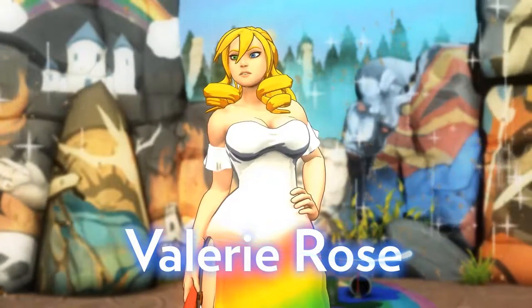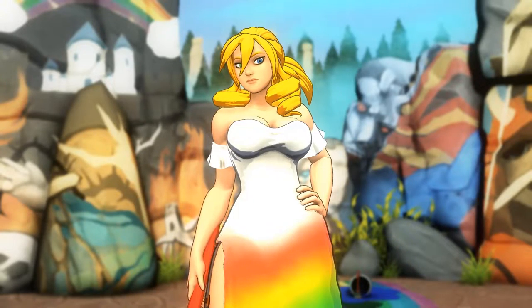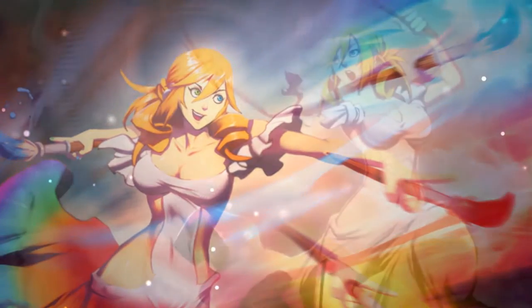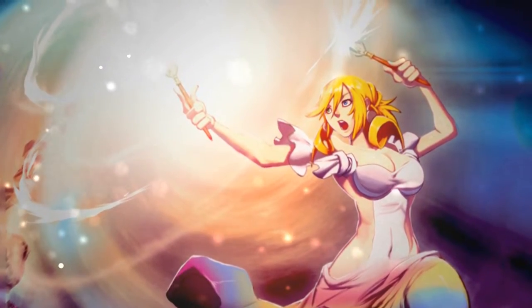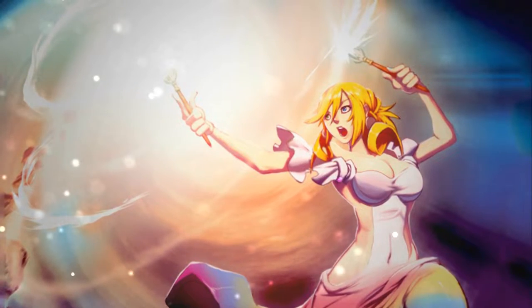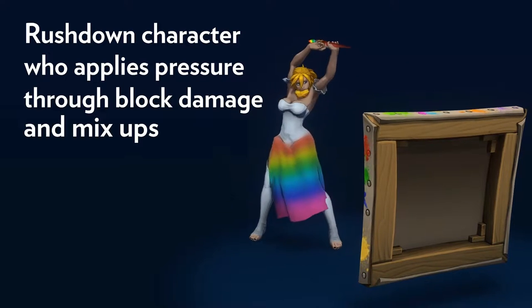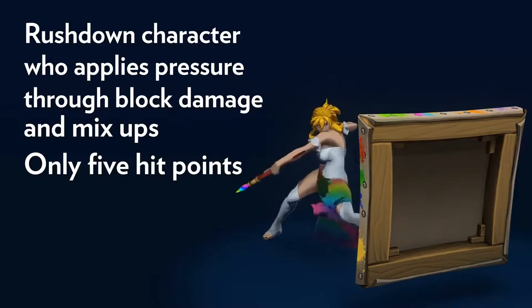Valerie Rose is a creative painter with the bursts of energy and feelings of despair that come with manic depression. She also has heterochromia, meaning she has one green eye and one blue eye, which might be why she sees things differently. Valerie is a rushdown character. She can deal high damage and apply a lot of pressure through block damage and mix-ups. She only has five hit points, tied for least in the game.